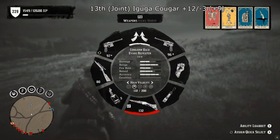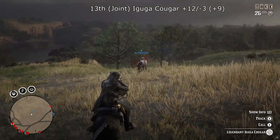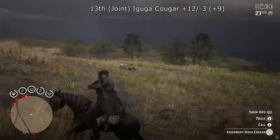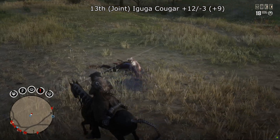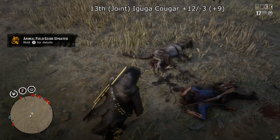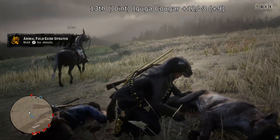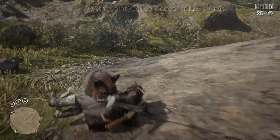At joint 13th we have the Aguga Cougar — plus 12 minus 3, total score plus 9. When rating these it was a case of difficulty to spawn and difficulty to hunt. This is medium on the hunt difficulty but it spawns frequently — anytime you're near Blackwater or have your camp in the Great Plains there's a good chance this is going to show up. Very common, and it's another one that gets ignored regularly by me.